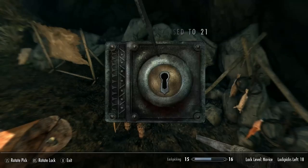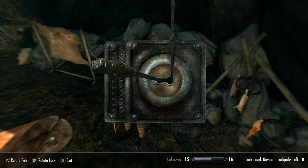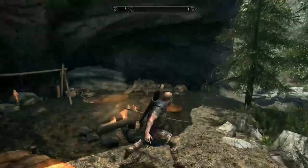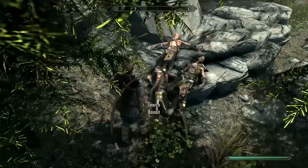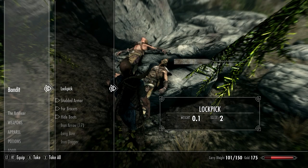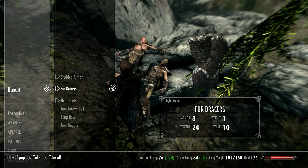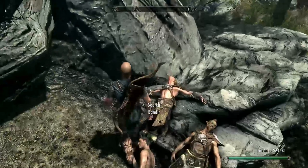Now we are at our first location — there is a light armour skill book here, should you wish to read it or save it for later. Then pick this chest, but get ready, the three bandits will attack you once you turn around. Once taken care of, these bandits usually carry hunting bows, which is an upgrade to the longbow we have, so grab one. It's worthwhile now also looking for additional fur armour pieces to go with the fur boots we already have — this bandit here has fur bracers, and that's two of the four pieces down already.